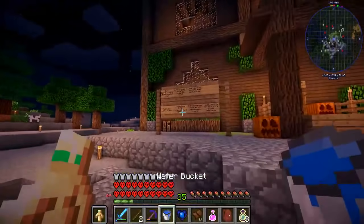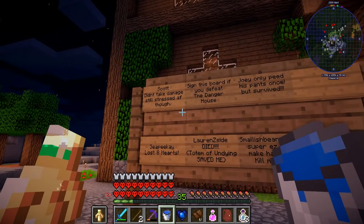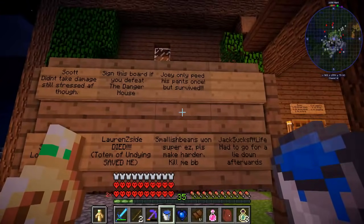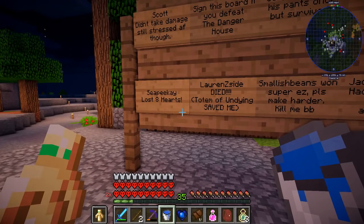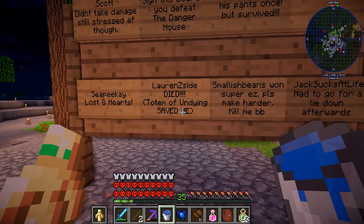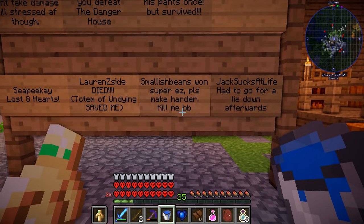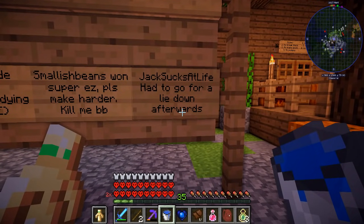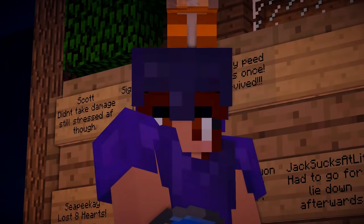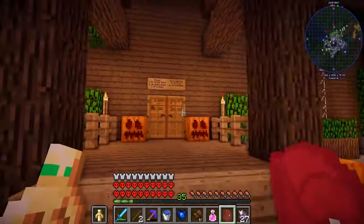What is this over here? Sign this board if you defeat the danger house. Scott didn't take damage, still stressed AF though. Joey only peed his pants once but survived. CPK lost 8 hearts. Lauren Zyside died — the totem of undying saved her. Smallish beans won, super easy, please make it harder. Kill me BB. And then Jack sucks at life, had to go for a lie down afterwards. Well this just bodes well doesn't it? My inventory is so messy it's stressing me out. I'm just gonna have to deal with it — we're gonna go in.